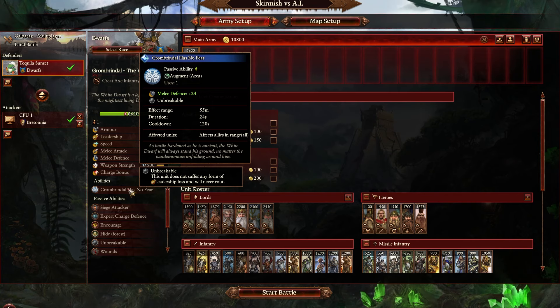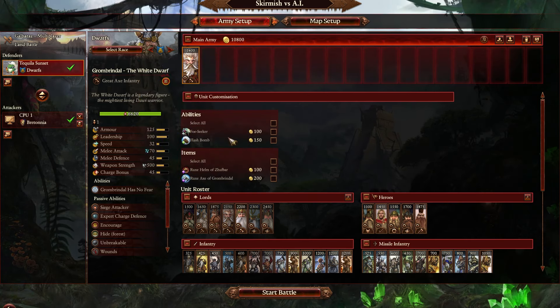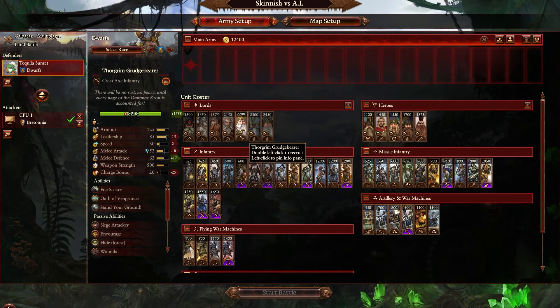If they're going to keep it as single use, apply something like plus 24 melee attack in addition to the melee defense, or imbue perfect vigor. If they can take off the single use and just have it on cooldown — it does have a 120-second cooldown — that would also work. One of those two things: either get rid of the use restriction, or make it much stronger. And this is built into him, so if you do that, he'll start being better.